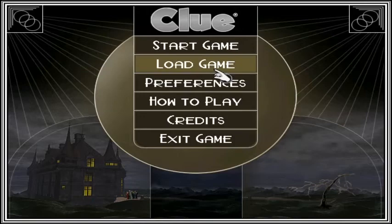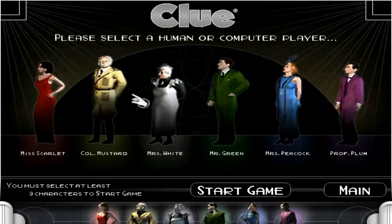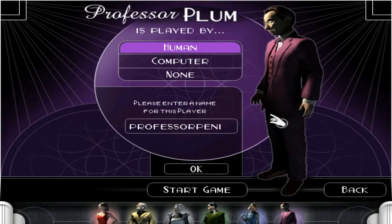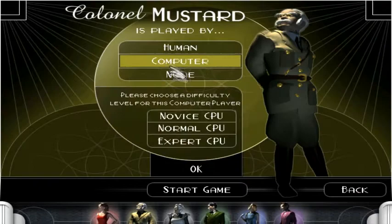We can definitely start another game — that was way too quick. I think I'll play Plum this time, because I feel like he's another guy that gets overlooked a lot. Everyone likes Scarlet, everyone likes Mr. Green and Colonel Mustard of course. Professor Plum is going to be Professor Pease. Everybody else, get in here. Maybe I'll try expert CPUs just to see how good they actually are.